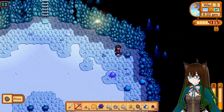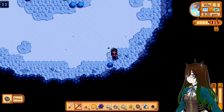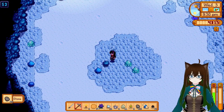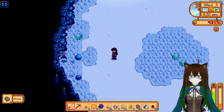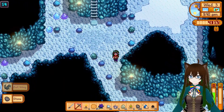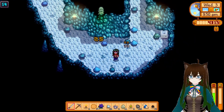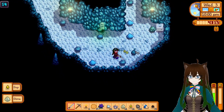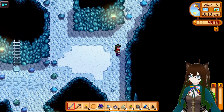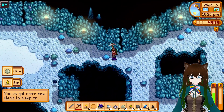Are there any more bats that want to fight me? I'd very much appreciate it if I could get this over with quickly. But alas, it is for naught. More. Oh, we've got ghosts showing up now. Ghosts are just more annoying than anything else. Another dwarf scroll, some solar essence - I don't know what to do with the solar essence. Got some new ideas to sleep on - probably just some combat proficiency stuff.